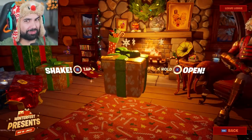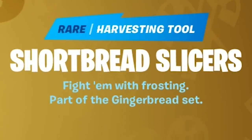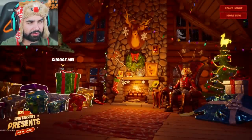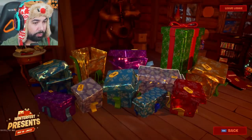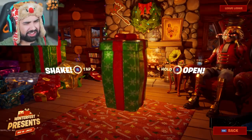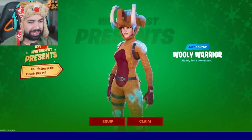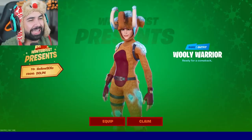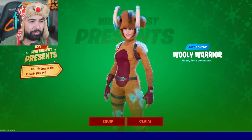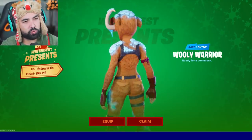Alright, the moment of truth is almost here. We got the Shortbread Slicers — fight them with frosting, part of the gingerbread set. Those are the best pickaxes for the Christmas theme. All right, we have one present left, we've opened all ten others. Here it goes — shaking this up. The moment of truth right now. We just got the woolly warrior! We just got the damn woolly warrior, there it is! It's actually true — you can actually get this woolly warrior early.